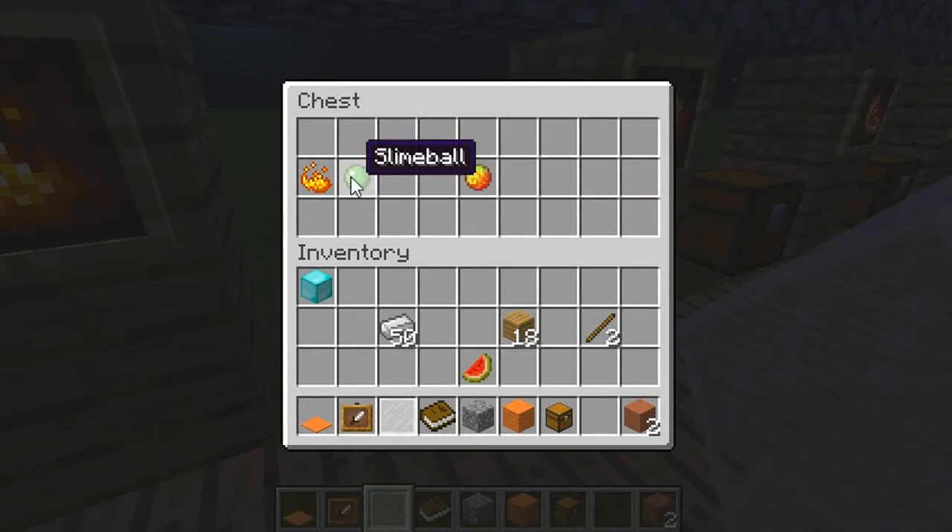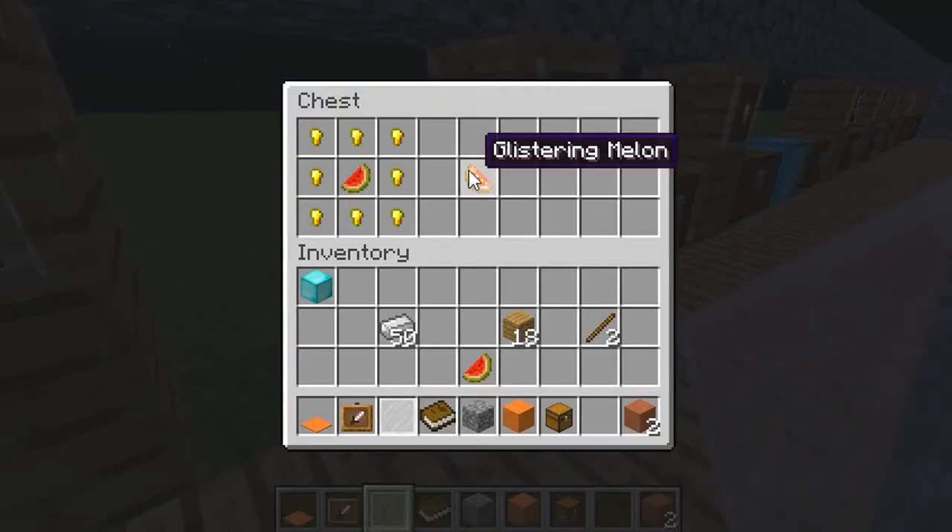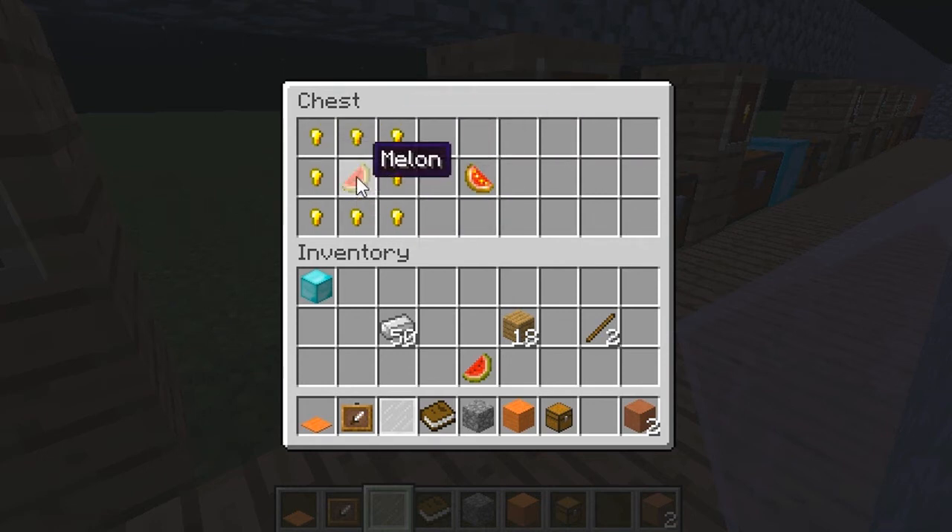Here we've got the magma cream, which is a slime ball and blaze powder like that. And here we've got the glistering melon, which is just 8 bits of gold nuggets and a melon in the middle.